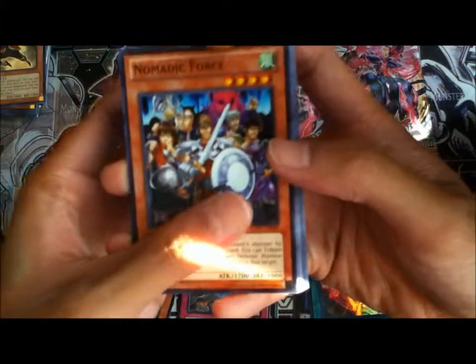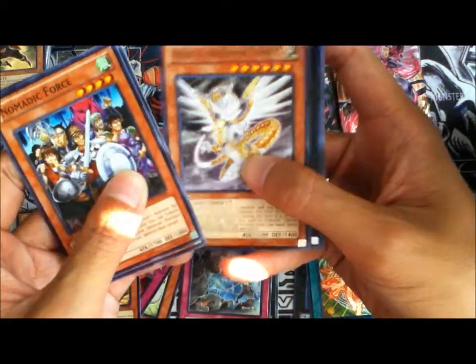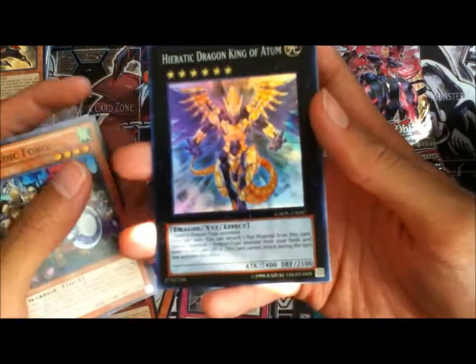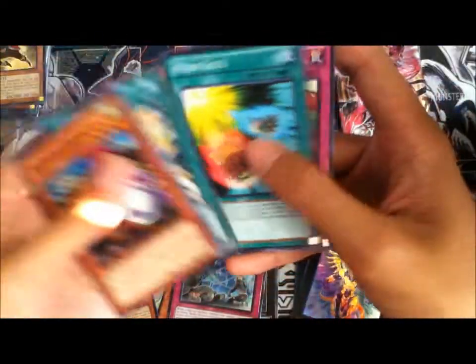So, how was your guys' Halloween? Nomadic Force, Sue, Overlord, Heretic Dragon of Tecnu, and Heretic Dragon, Atom. There we go, awesome. Berserk Scales, Miniguts, and Return.